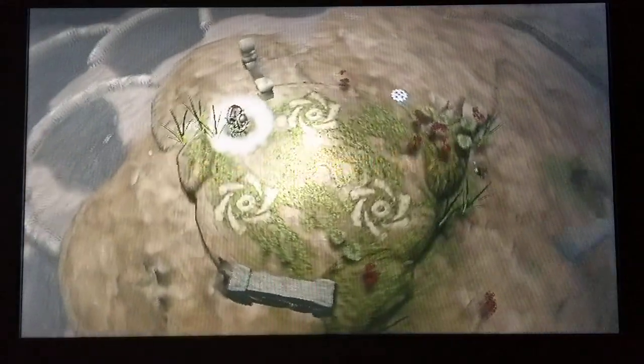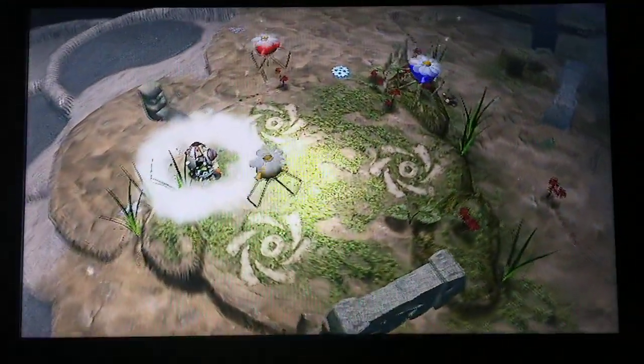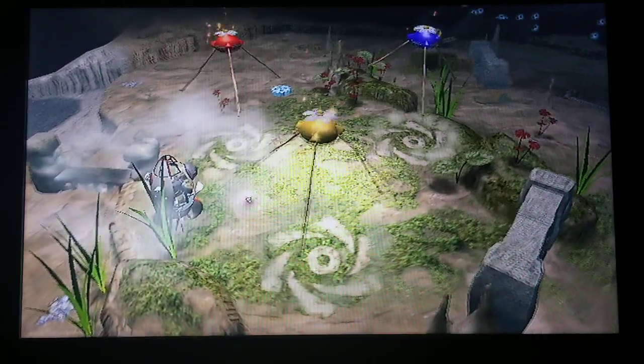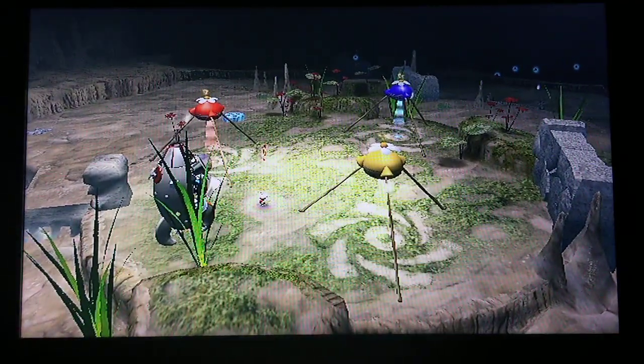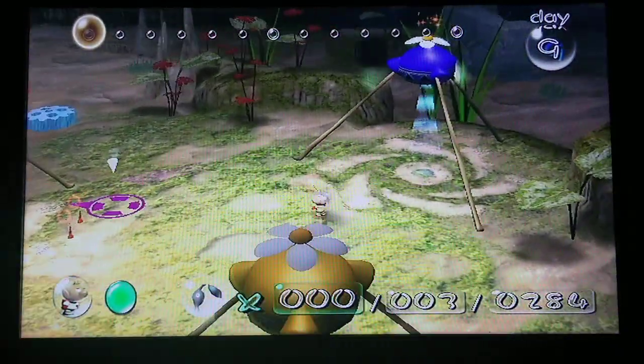You know what to do — leave a like for Olimar, leave a like for Pikmin: red, blue, and yellow. Hey, there's a part right there already for us — I totally forgot to nab that. So yeah, we can start off with that baby boy.